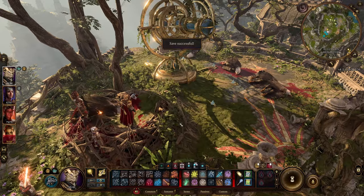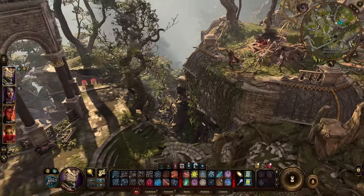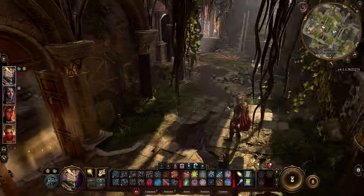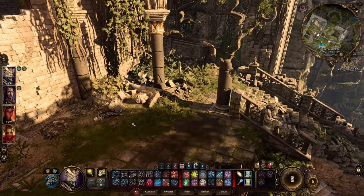This will be the second weapon. Now we have to get the third and last weapon from this location — we have to go down. What's hiding here?